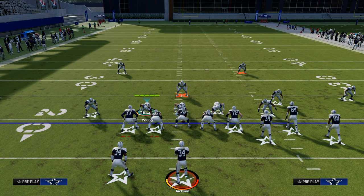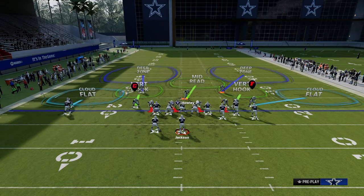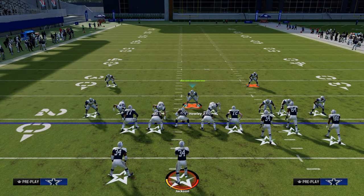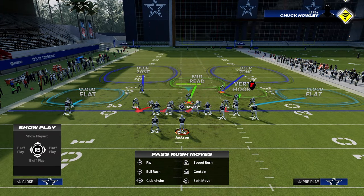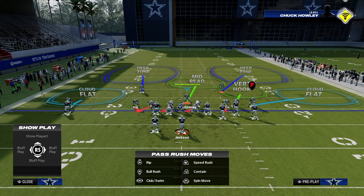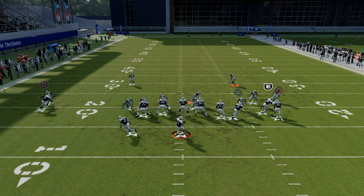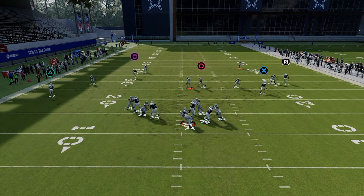Now if we're playing Bunch Strong, we're going to shift to the solo receiver side. We're going to press here and shift our D-line to the left. We're going to crash to the side that we shifted — so right here, we're going to crash our D-line to the left. As you can see, the blitz is that left side guy, who is considered a defensive end.